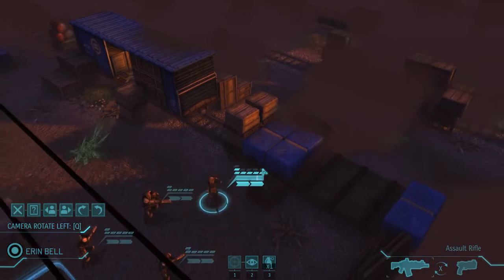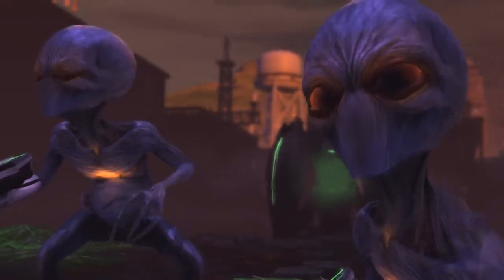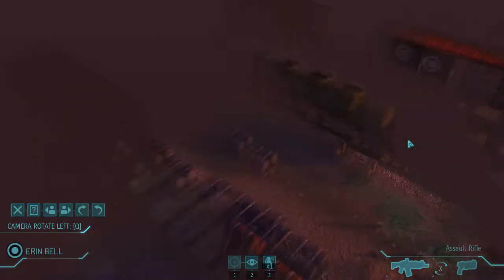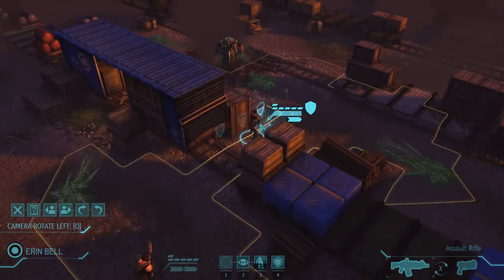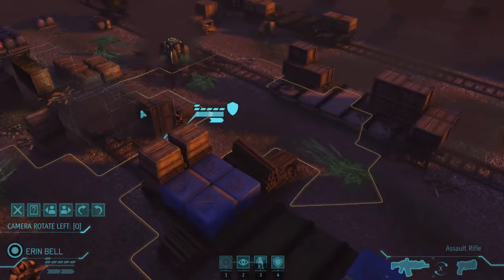On the first turn, generally, it's a good idea not to trigger any aliens. I did anyway, but that's not a problem — these are only two sectoids. What you have to know is that when aliens are triggered, they can't shoot at you.